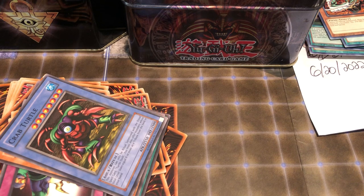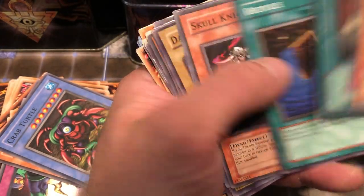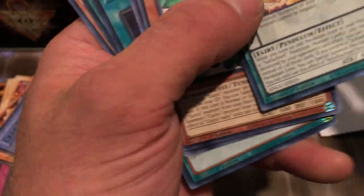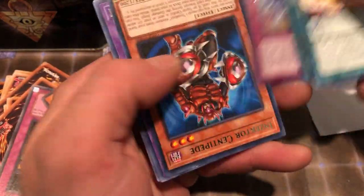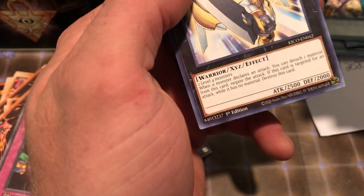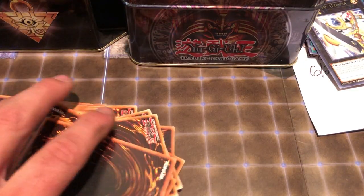Thing of the Creator, Curse of Aging, Kangaroo Champ. Creator stuff — beat up, beat up, beat up. Number 39, Sky Striker, Number 39 Utopia. Crab Turtle — my favorite card, sick. Cards flying everywhere. Mocha Mocha Miles — two more actually in pretty decent shape, not terrible.